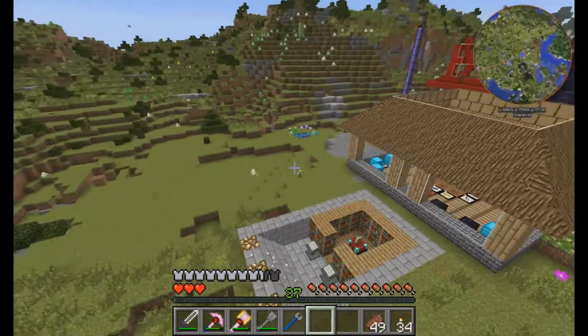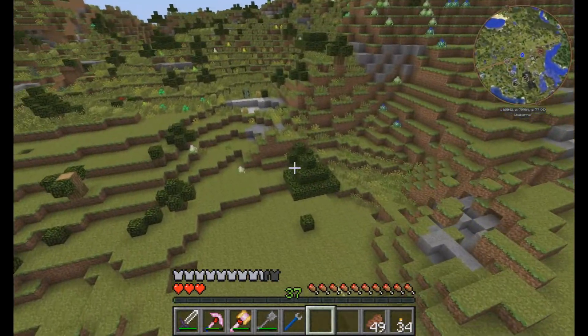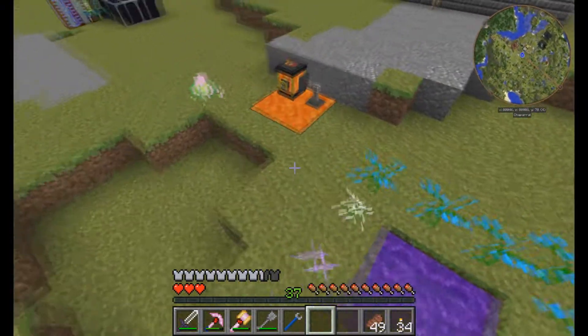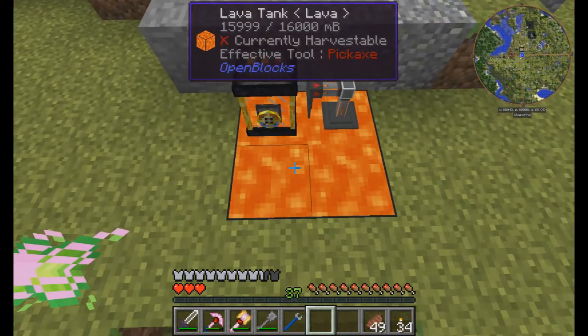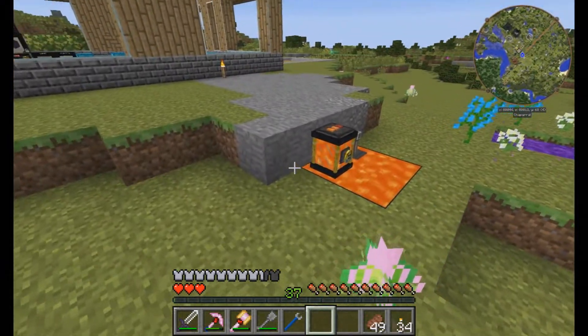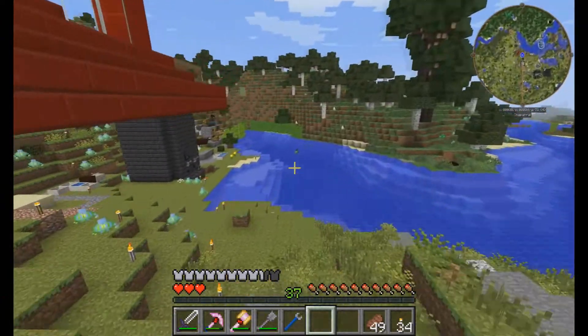Anything else really cool visually to see in the base before we take off and check out something else? Check out over here — a twilight portal, very cool. A whole crap load of ender tanks full of lava. I'm sure that's all getting pulled out from somewhere — most likely the nether, maybe an endothermic pump getting fresh lava.